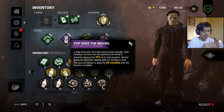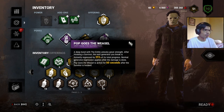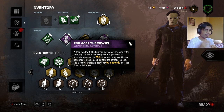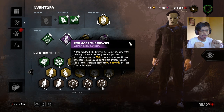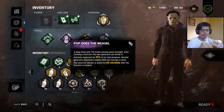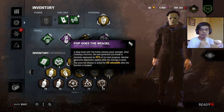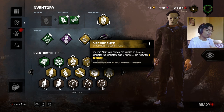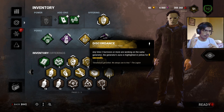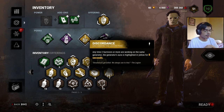Next we have Pop Goes the Weasel. I've seen an increase in this perk's usage ever since the nerf of Ruin, which is natural. What it does: it activates by hooking a survivor, and then the next generator you kick or break will instantly regress by 25 percent.